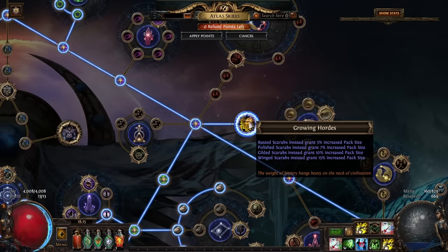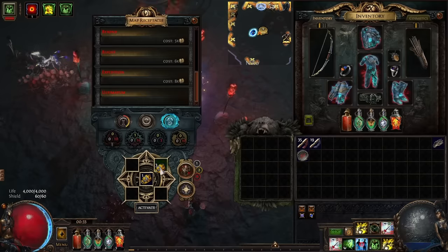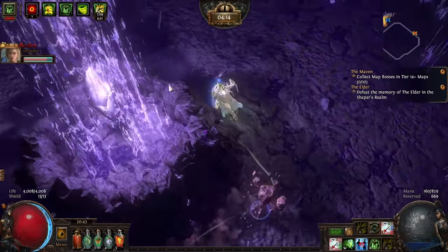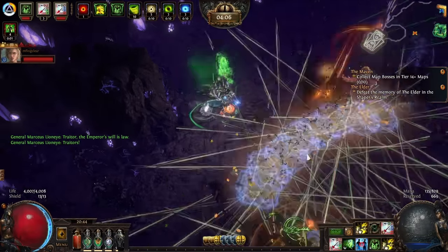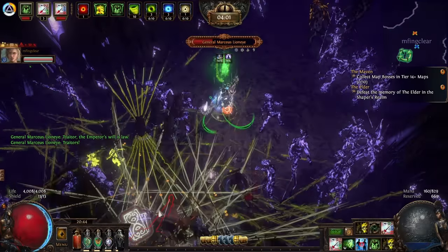There's another way of increasing monster pack size — a node called Growing Hordes. This keystone causes all scarabs you put in your map device not to give what they normally give, but to directly increase monster pack size based on the type of scarab. Winged scarabs will give you more, rusted will give the least. This means instead of selling scarabs, I now just keep them and throw them in my map device when I have spare ones. Also remember that if you run a four-way for legion, you can get an extra slot allowing you to use four scarabs with your map instead of just three.